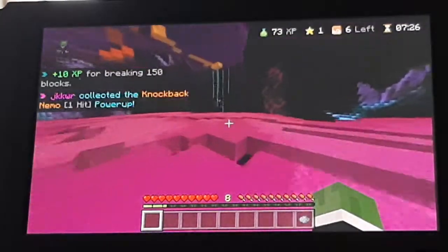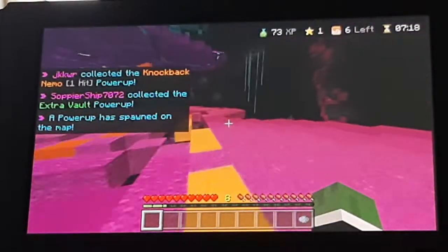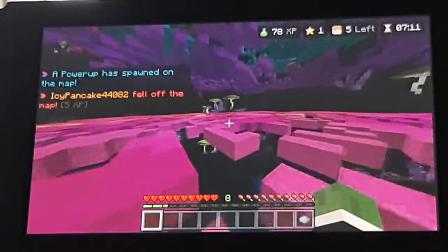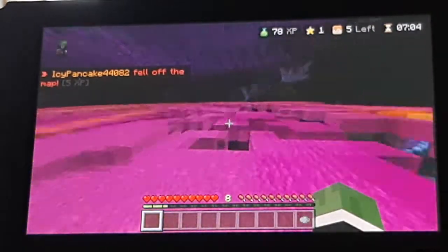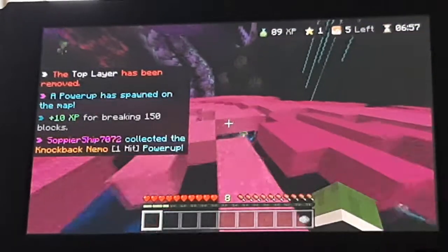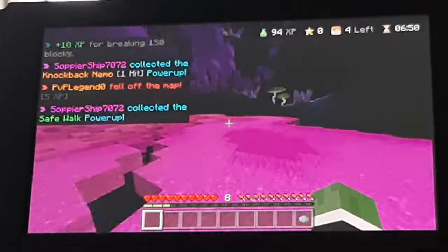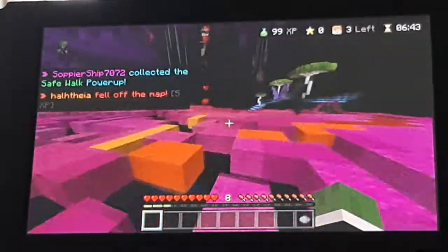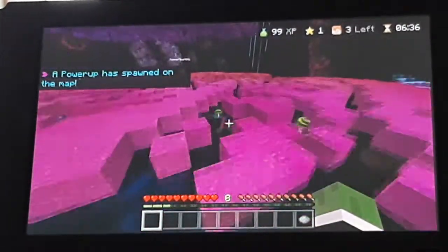There's a power-up — he got the knockback Nemo one-hit. I'm staying away from him. A power-up spawned but it's up there so I can't get to it. I'm going to run away because he has a Nemo and I don't want to get slapped. It looked like they fly hacked and then just made love particles — that's so weird.